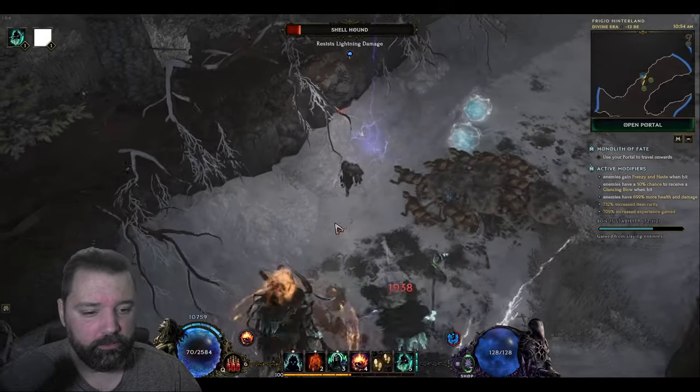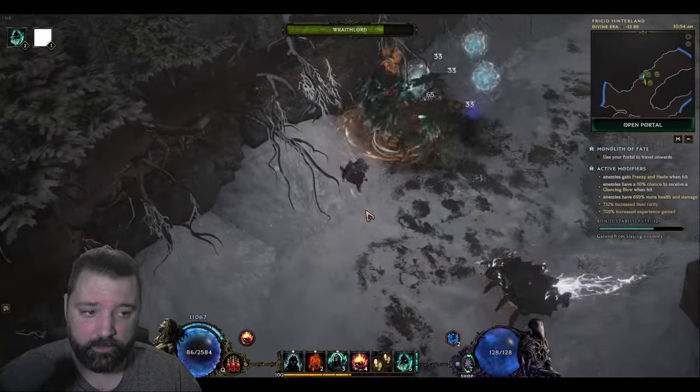Your Wraith Lord just wants a hug. When you see it's skating around like this, it's lonely. So give it a hug like that and it'll stop skating.